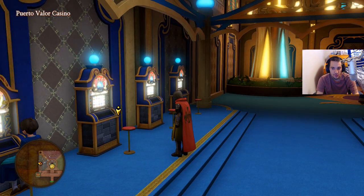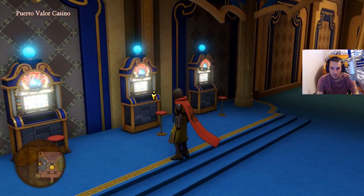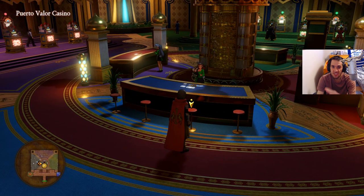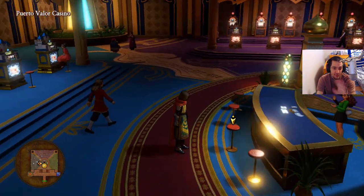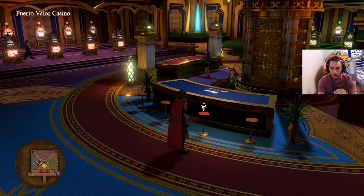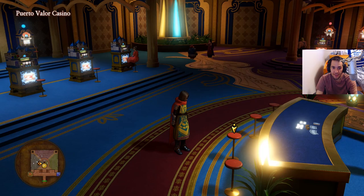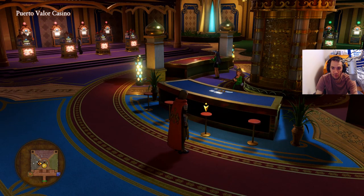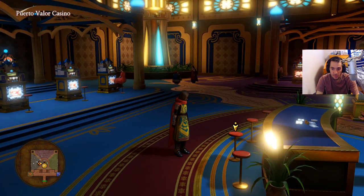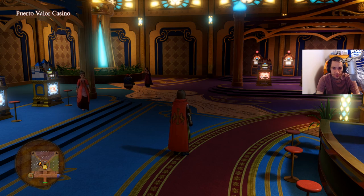The blue slot machine is actually pretty good and pretty consistent for earning tokens. With poker, this is where I actually won almost 200,000 tokens — I just went right to poker and took a risk. The thing with poker is it's either win big or win nothing. If you don't take big risks in poker then the blue slot machine will actually be faster tokens per hour, but if you take big risks with poker you can surpass the blue slot machine. I got a hundred thousand plus tokens in roughly 30 minutes.